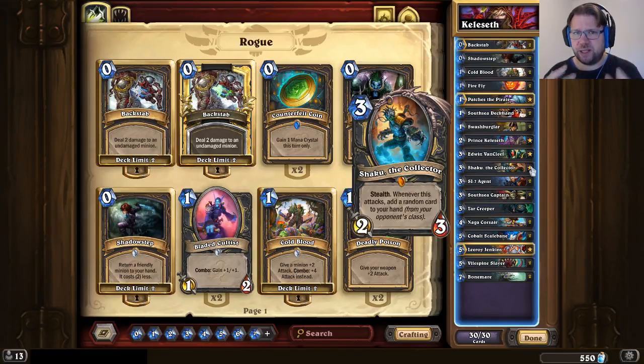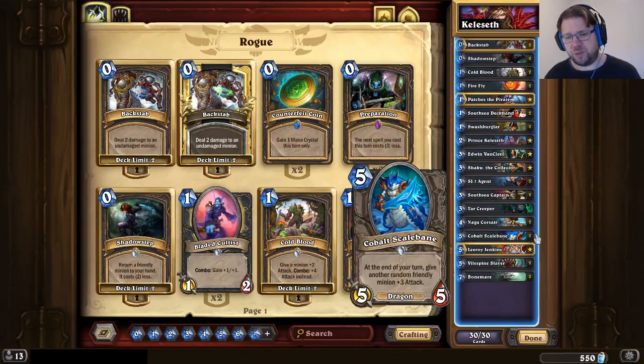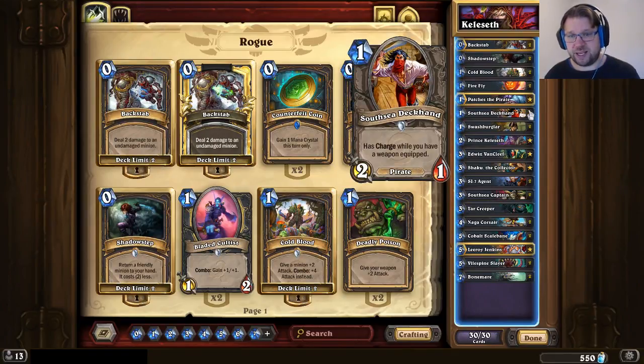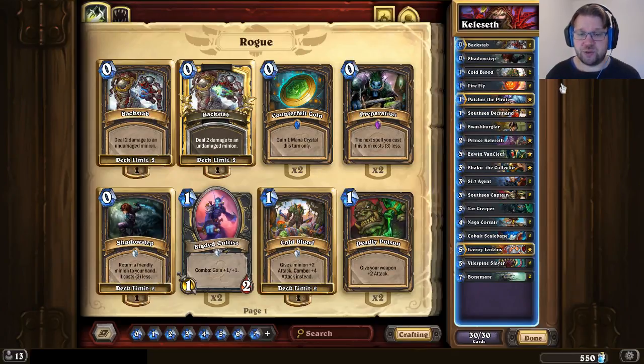You want to play your threats and control the board. You need board control in order to make use of Cobalt Scalebane and Bonemare. But then you want to increasingly move your efforts towards hitting the opponent in the face and closing out the game with stuff like Leroy Jenkins, South Sea Deckhand, Cold Bloods, Shadow Steps — that sort of thing.